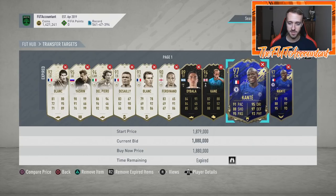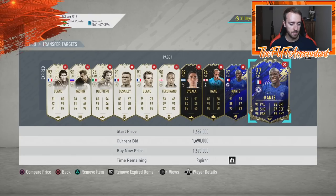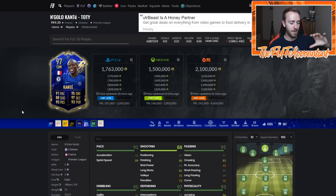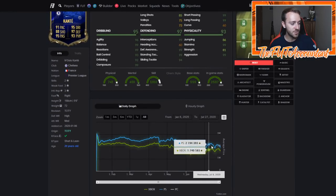I want to talk about some of these price drops. Kante was 1.7 million coins at one point on PlayStation — he's actually risen back up a little bit. We're going to take a look at his graph on Futbin. This is what happened with all the meta cards today that are out of packs — the Team of the Years and Team of the Seasons that are very popular, that a lot of you guys bought last week for your teams because we thought this whole thing was over.